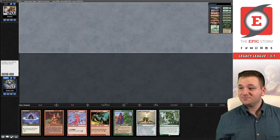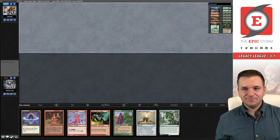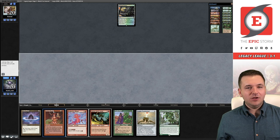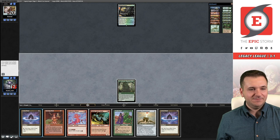I don't think we board, I think we just resubmit. We're on the draw for game number two against the Epic Storm. We have a turn one Belcher — I think we keep this. This doesn't win the game on turn one. We have one mana, two mana, three mana, four mana, five mana — if we draw a mana here we can Burning Wish for Ironcrag Feat and that would give us seven.